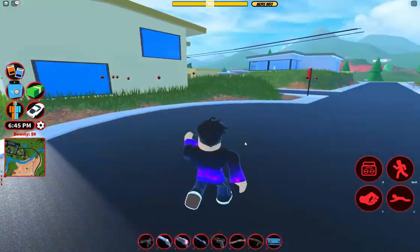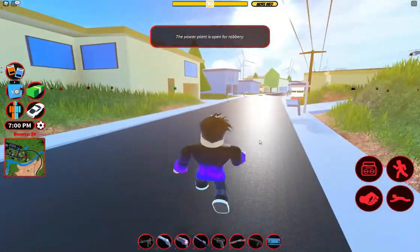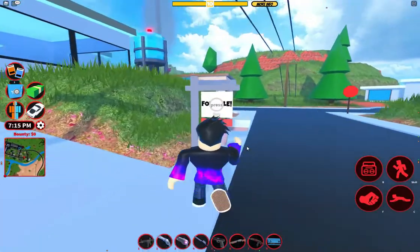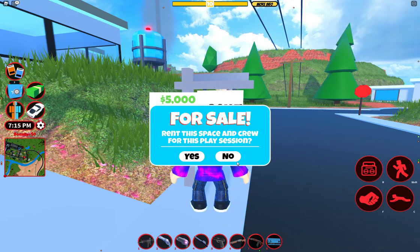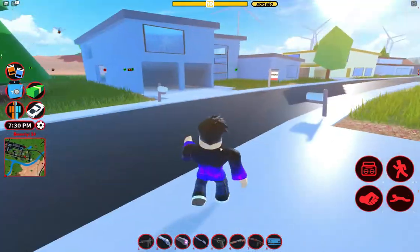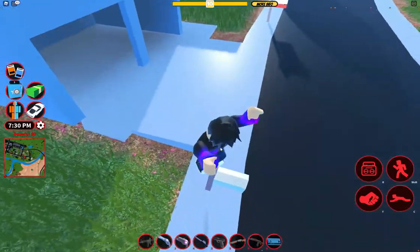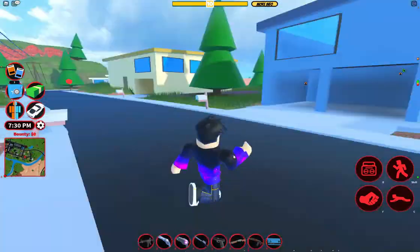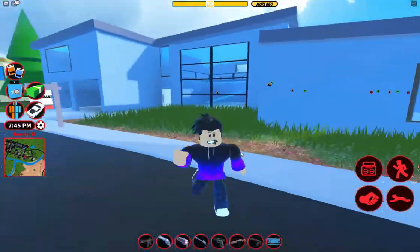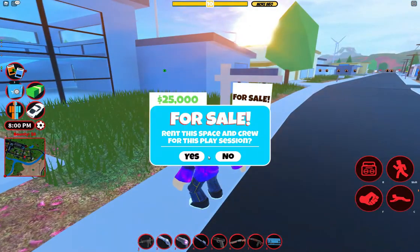Apartments over here - you can't rent any of these, but you can rent the ones that say 'for sale.' If I want to buy one, I just press E - 'For Sale, Rent the Space' - and it's true for this play session. The thing is, it's five thousand dollars for every game you play, so if you stay in 24/7 you can have it your whole session.